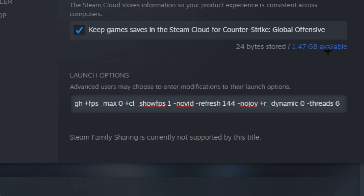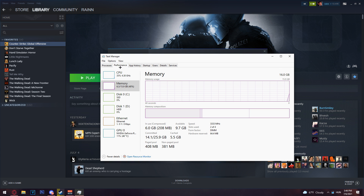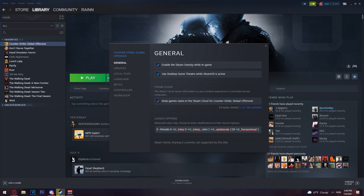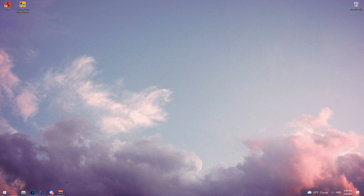For the threads option, open Task Manager, go to the Performance tab, and check your CPU to see how many cores you have. I have six, so I'll put six. The next few options will reduce latency and improve your connection so you won't get high ping in game. You can pause the video and type those settings in.